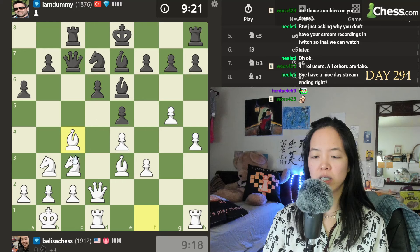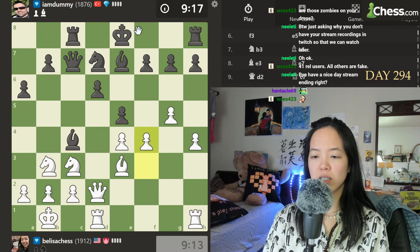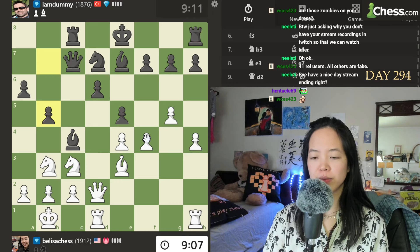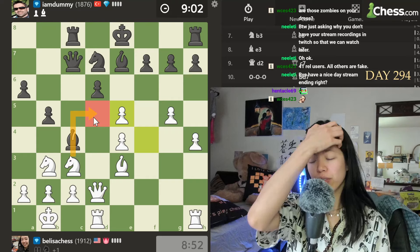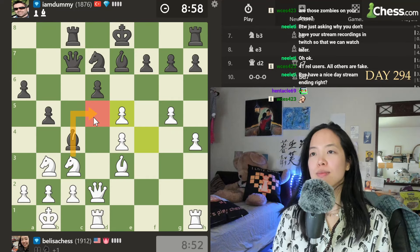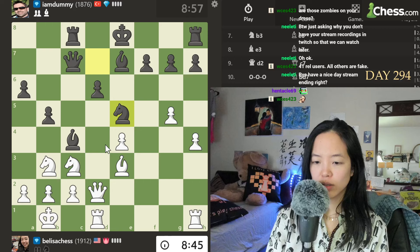Or do I want to go here? If I go here, after this then I might have some problems if I take with the queen. He's not castling — that's crazy, he's not even castling. I don't know. Looks a little loose. Got an open file on the board. Looks a little loose.